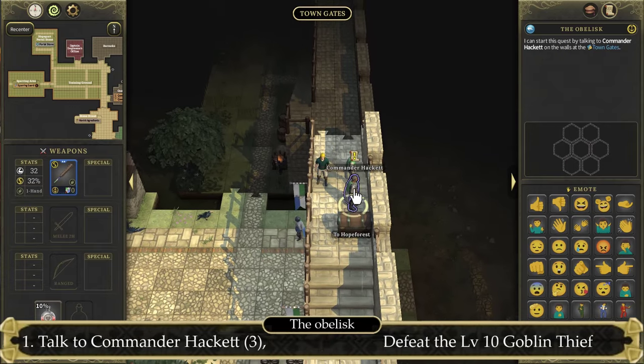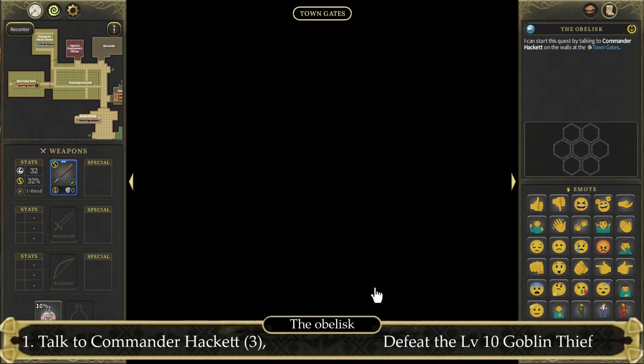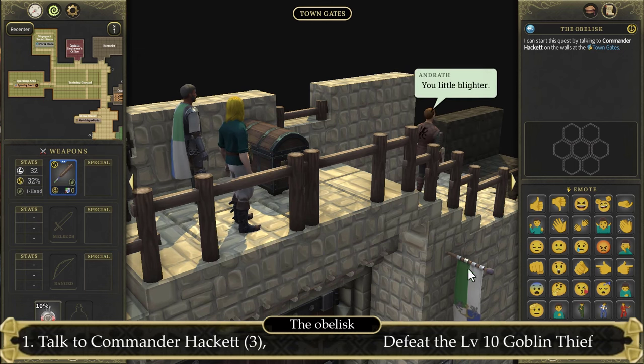Let's talk to him and select the third option: 'Did you need any help up here, sir?' There will be a delivery of two new swords that need to be tuned, though the key to the chest has been stolen by a goblin. Let's follow it southward and defeat it to get that key.